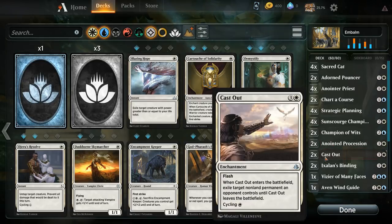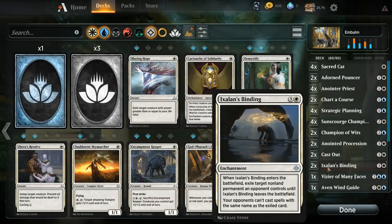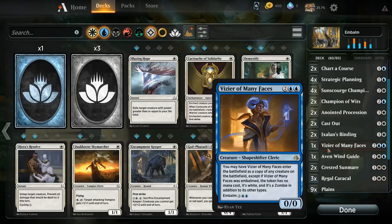We've got some exile effects for Scarab God — Cast Out and Ixalan's Binding. Our Vizier of Many Faces is pretty nice as well, since you can often just discard it to your Charter Course, or if you find it with Strategic Planning you can let it go to the graveyard, and then you have a five-mana clone which is also a token — works nicely with Anointed Procession.